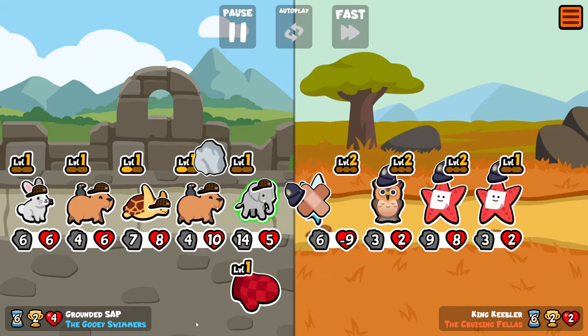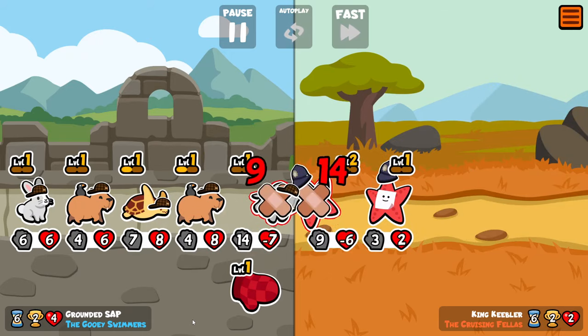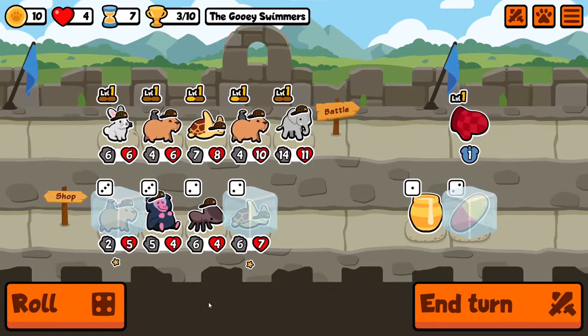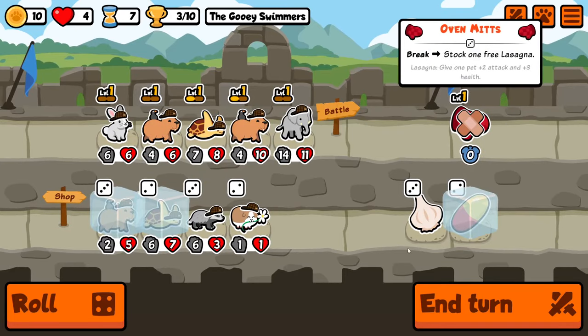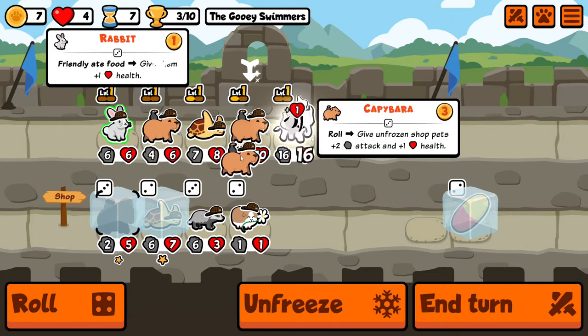Here's the person I mentioned before who was going for stoat sells only — so turn 5 they would have a whole team of stoats, sell them all, and then try to win from there. I hope they manage to do it in the end, and if they get the level 2 starfish they've got a decent chance.